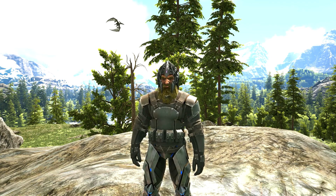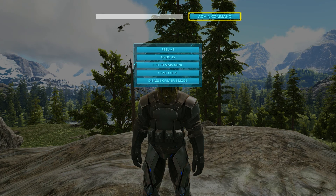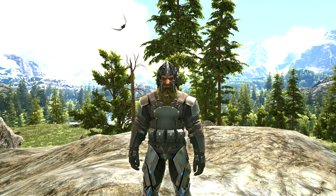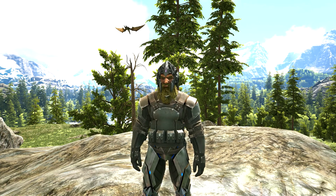Once you have got access, if you're on console press the pause button. If you're on Xbox, press LB, RB, X, and Y all at the same time and these boxes up here should pop up. If you're on PlayStation, it's L1, R1, Square, and Triangle all at the same time. If you're on PC, there's no need to go to the pause menu — just press the Tab key and a little black box should appear at the bottom of your screen where you can put the codes in.